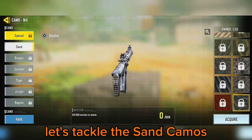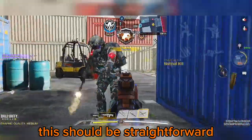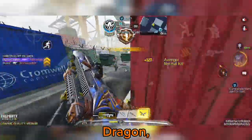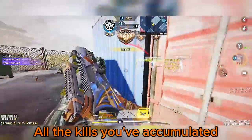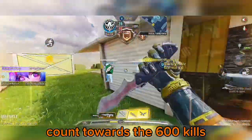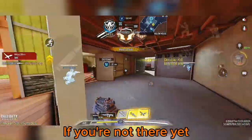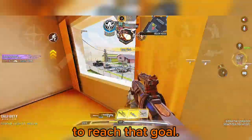Finally, let's tackle the sand camos, needing 600 kills. This should be straightforward since you've been grinding for other camos like the reptile, dragon, splinter, jungle, and tiger. All the kills you've accumulated count towards the 600 kills required for the sand camos. If you're not there yet, hop into hardpoint matches in Shipment or Miltown to reach that goal.